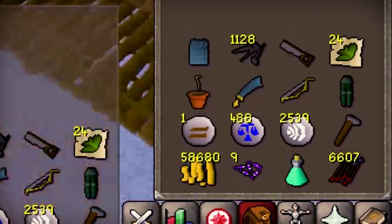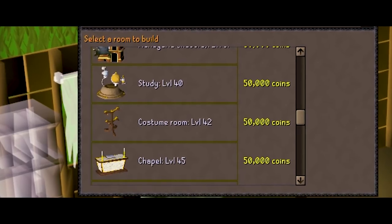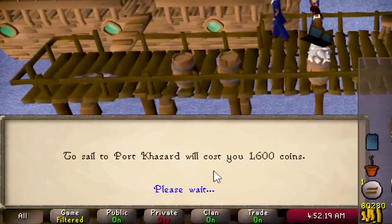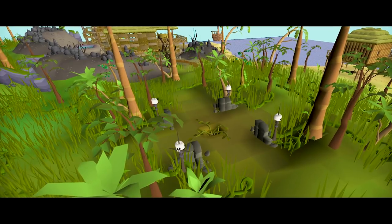Everything was going well until I looked at my pile of gold pieces. The costume room costs 50k GP to build — this is on top of all the charter ship fees I'll need to pay while running planks to my house. So it looks like I'm going to need to rebuild my cash stack real quick.